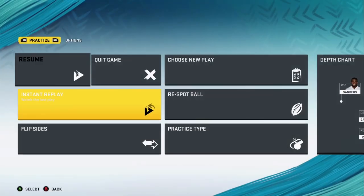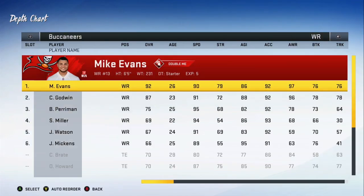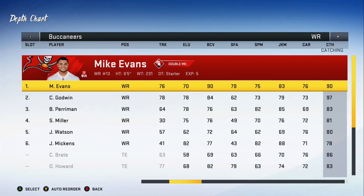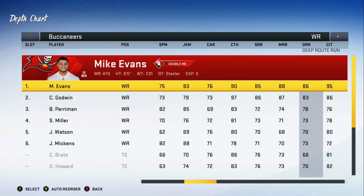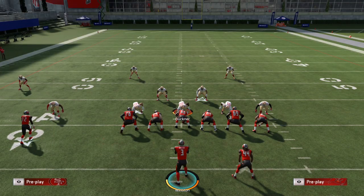This is where you do want a player with a decent release rating and decent route running. On All-Madden you're looking for 86 release and 86 deep route running — a player like Mike Evans can be unbumpable on this pretty consistently. On All-Pro the thresholds are higher; you have to get into the 90s with deep route running to really get the unbumpable release. If you didn't see the tip on the unbumpable route earlier this week in the spread series, we showed how easy it is to get that guy wide open against press coverage.